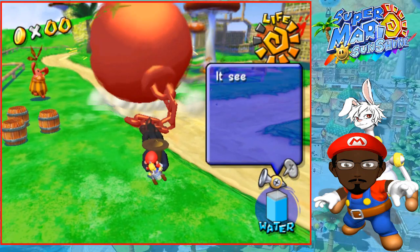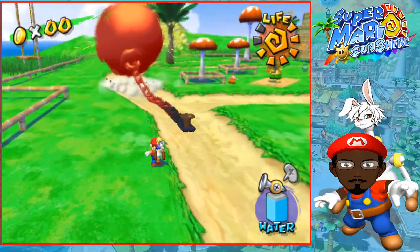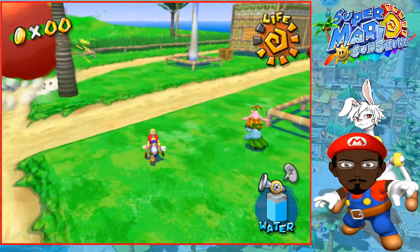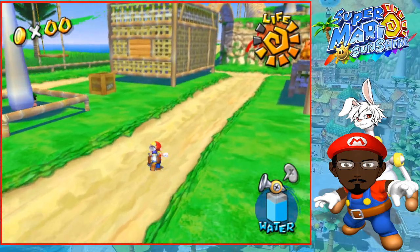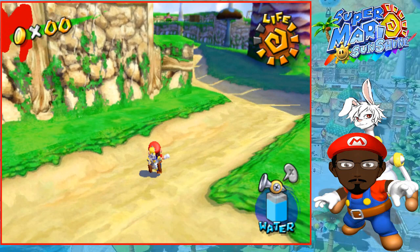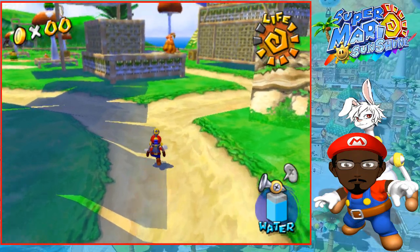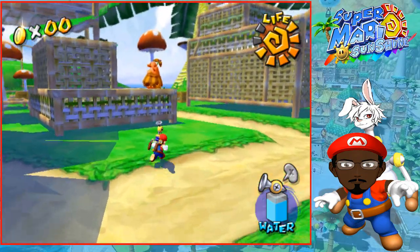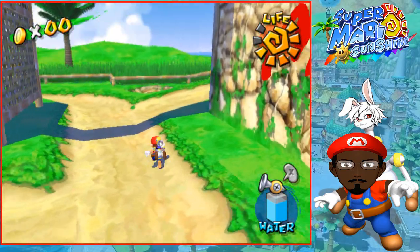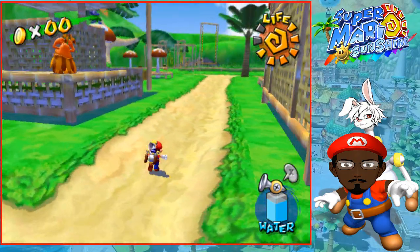Run towards where you want him to end up, so when he runs close to it you can spray him and drag him in. The spa is over here. He's not gonna go exactly where you want, but if you see where he's headed you can cut him off and lead him in the right direction. He went in a completely opposite direction.